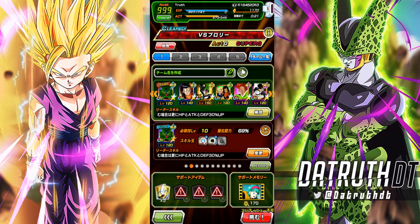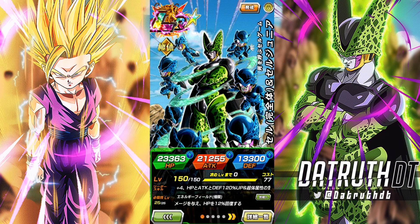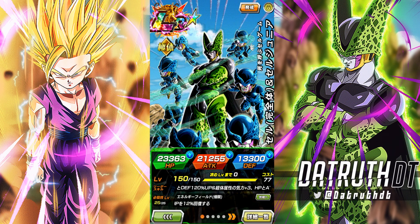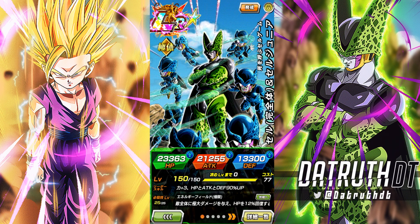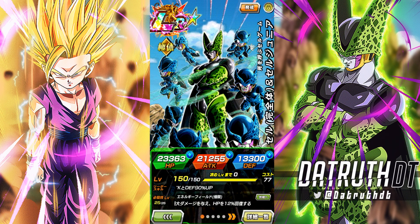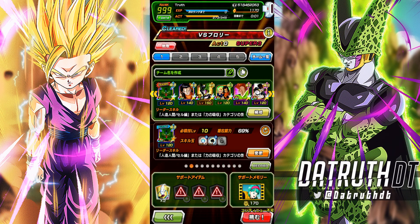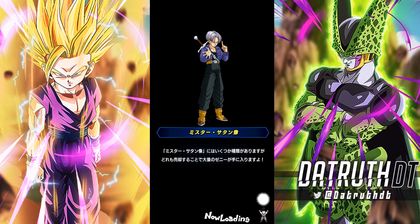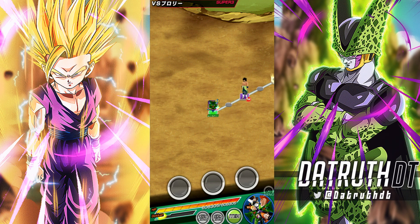Alright guys, we're back for another Dokkan Battle video. Today we're going to take LR Physical EZA Cell into the red zone and see how he handles going face to face with Broly. We obviously know how devastating a red zone Broly can be. We're going to bring the double Whis to help us get through the AoE portion of the Broly fight fast.